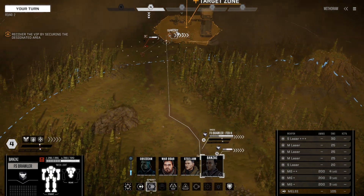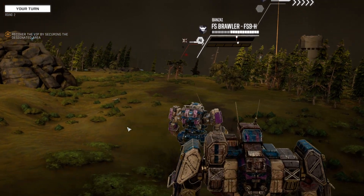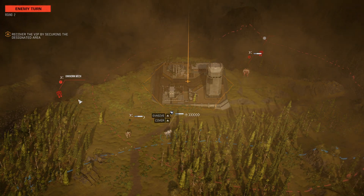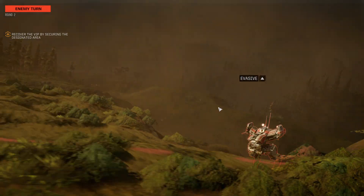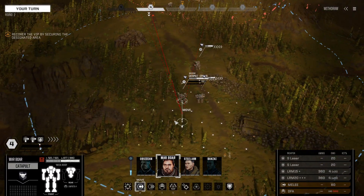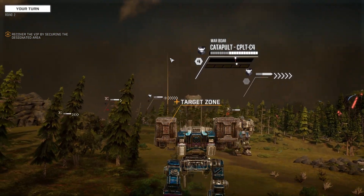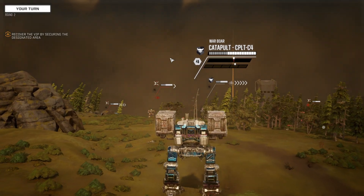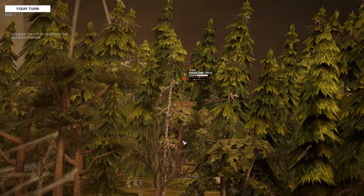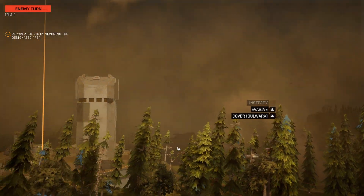I'm going to see if we see anything else — we do on the other side there. A Phoenix Hawk — nothing scary. A Locust — kind of a joke. We're going to fire on the Phoenix Hawk; better accuracy with all those missiles. He's going to jump, but I don't think that's going to help with his stability.